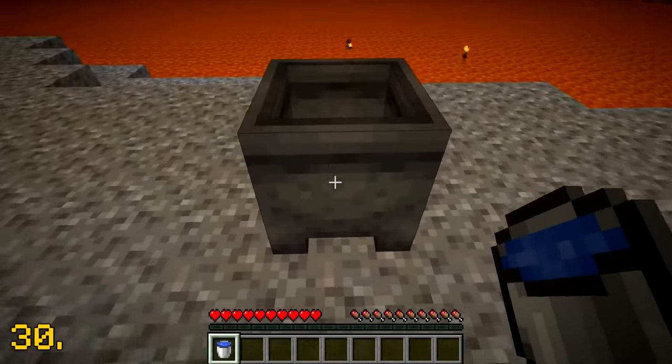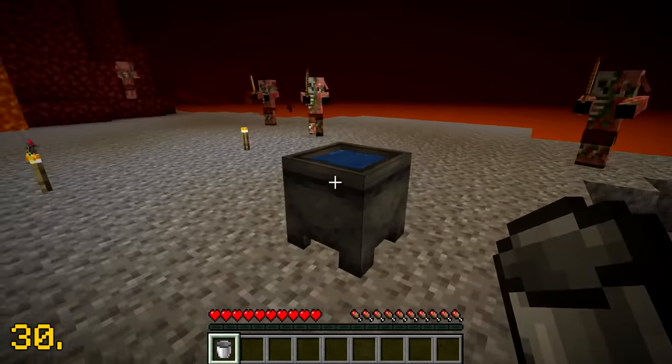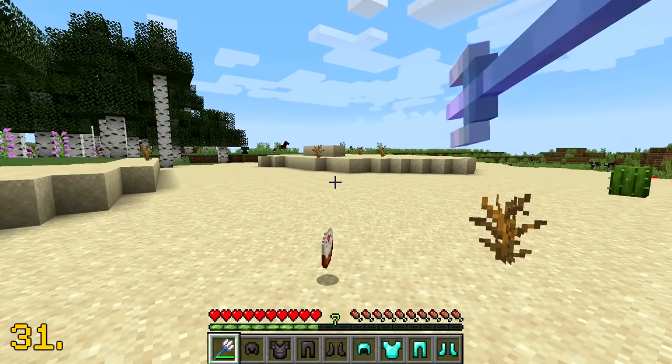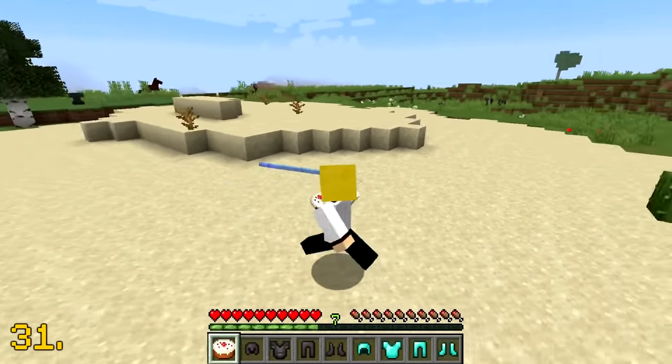The only way to place any sort of water in the nether is by putting water in a cauldron. Not sure why or how this is possible, but fair enough. If you throw a trident with the loyalty enchantment while having a full inventory, then the trident will just follow the player around.